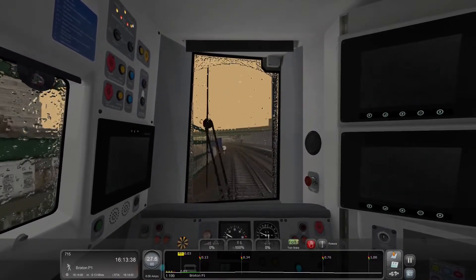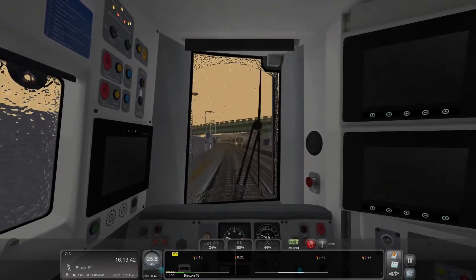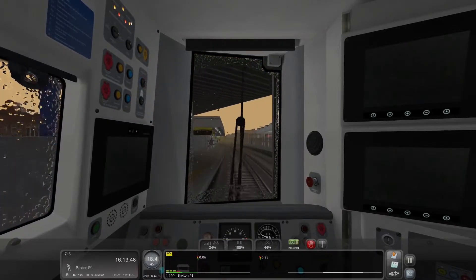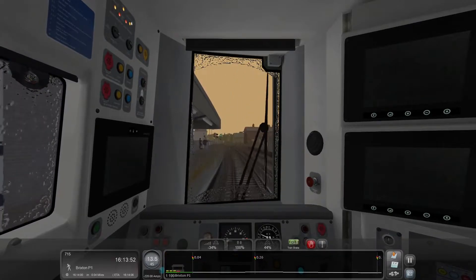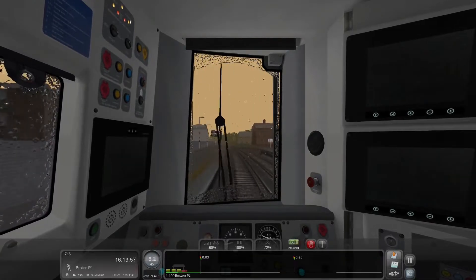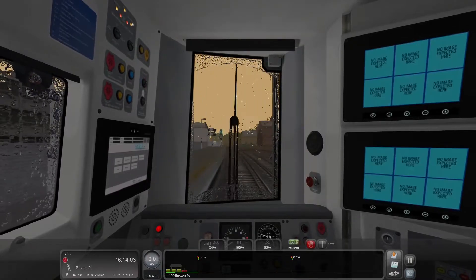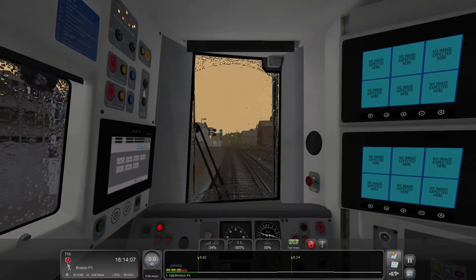I want to get down to 30 by the platform, which I've succeeded in doing. I'm going to take the brakes off for a moment and then reapply them as we are on the platform. There's another train — I didn't get the name of it, but it looks like it's either arriving for a stop or it's leaving. Ease them out for the passengers and we're close enough to being on time. Arrival at Brixton, and we've got a long wait ahead for Victoria.